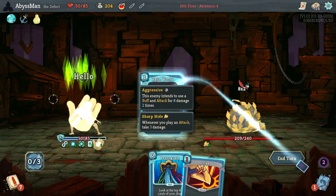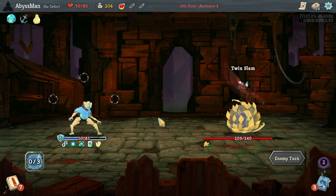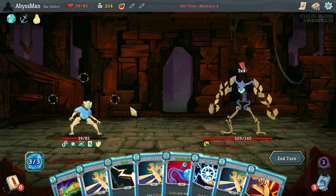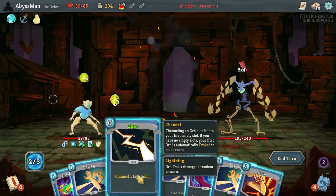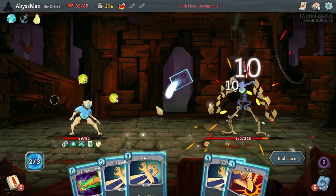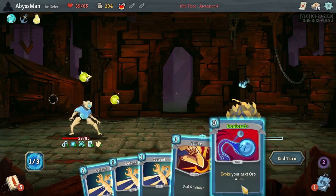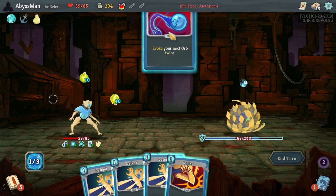Actually no, I probably should've blocked instead. Hopefully I don't die from the first boss — that would be a bit embarrassing. So let's Ball Lightning into Zap, dual cast, Piledriver to draw, and dual cast to get rid of the guard, then strike it.